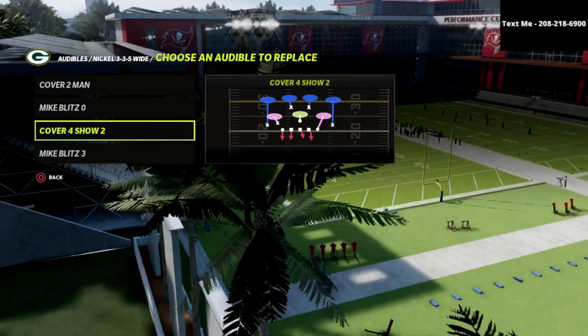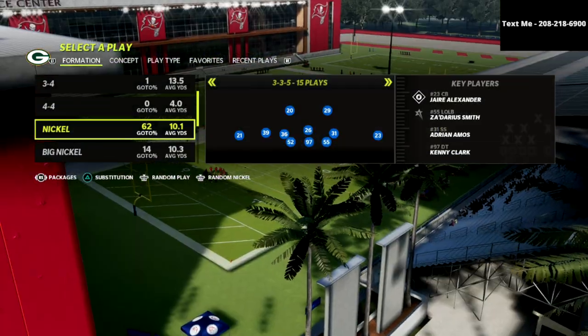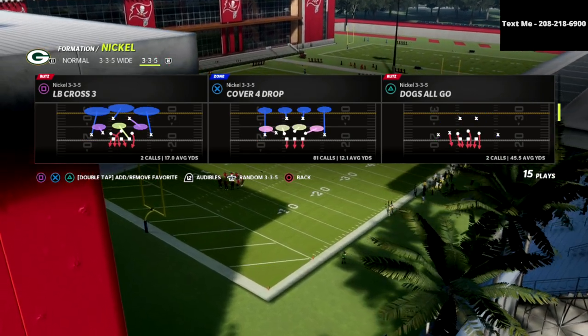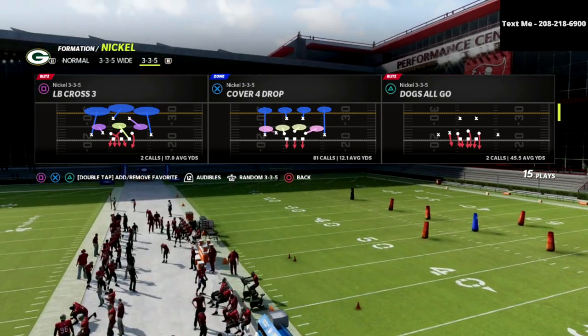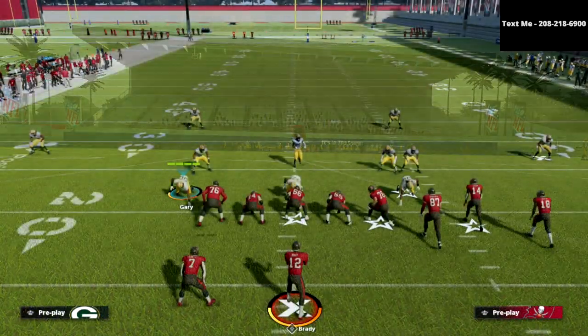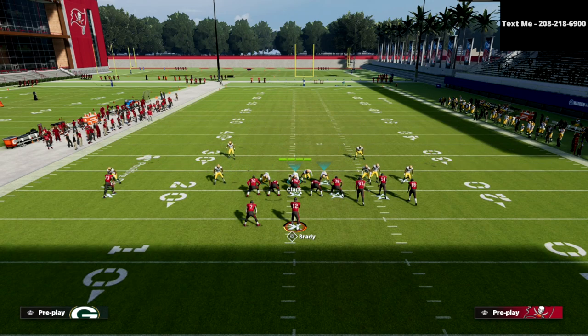We're going to come out in 3-3-5 normal. I like to put safeties at linebacker — many reasons why. Number one is because they jump better. Number two is because we can cross-man them and they're going to be faster and just better in coverage. We're going to come out in 3-3-5 wide, then audible down to Cover 4 Show 2. See how quick of an audible it is.